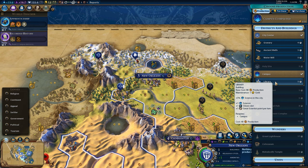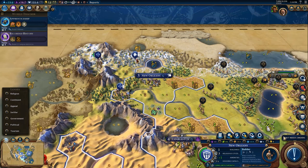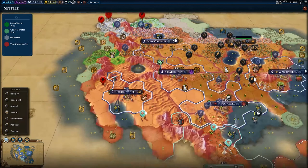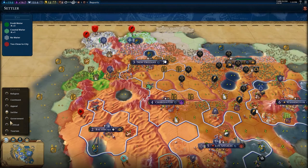In New Orleans we're going to work on a library and specialize the city towards science if we can, although it's not actually growing. So instead we're going to pick up a builder. I think we've only got room for two more cities and then we're going to call it quits on settling. We don't even have the settler policy slotted in.